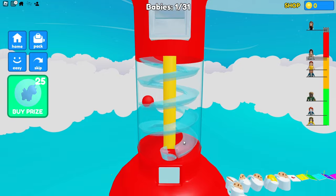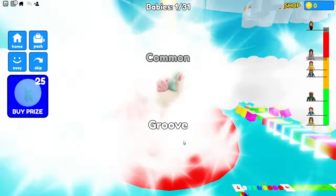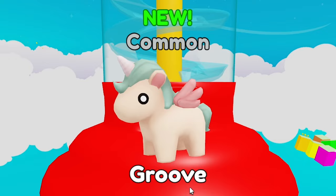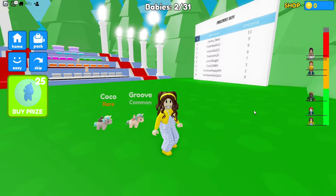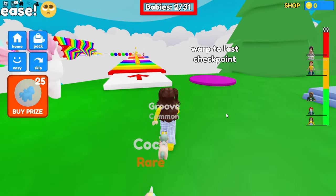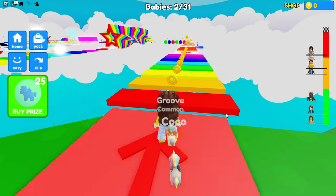Is this going to be another baby unicorn? She looks like a white version of the one I just got! I love her wings! They're so pink and cute! The baby unicorns are following me! They look so cute — they want to help me beat this obby before they go back to their mom! It says there are 31 baby unicorns to get in total! Okay, time to start the obby!